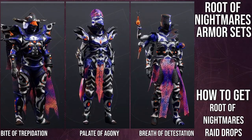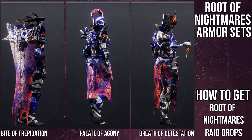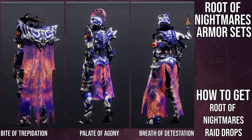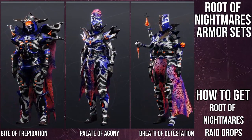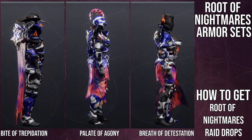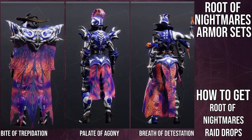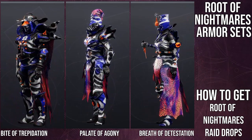For each of the armor sets, they all have a different name. For Hunters, it's Bite of Trepidation. For Warlocks, it's Breath of Death. And for Titans, it's Pallet of Agony. I definitely think these names are super dope. Unfortunately, I do not like this armor set overall. I think there are pieces from this set that are going to be super dope for all classes, but as a whole, it just looks really bad.